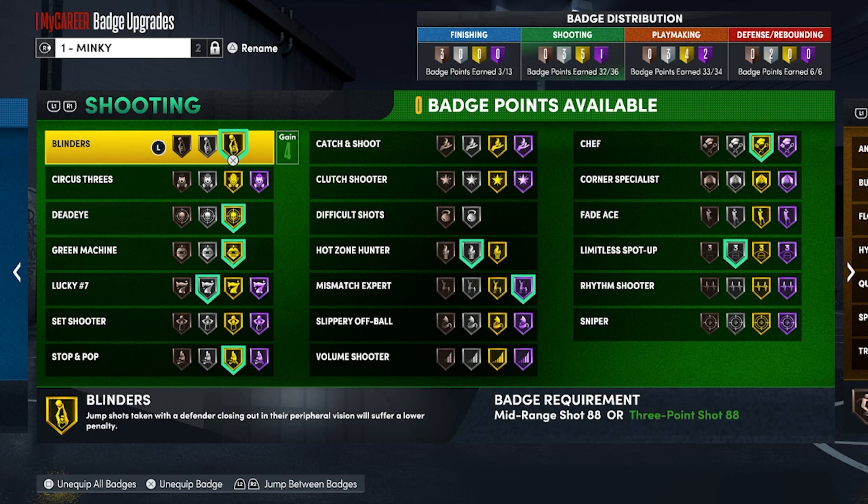Now let's get to shooting — the most important badges. Blinders was the best badge ever introduced into the game. On next-gen 21 you could shoot in between four people if they were on your side. This year, unless it's OP on Hall of Fame, Blinders does not work from what I've tested. I shoot the same shots I shot last year — I'm almost finishing my Hall of Fame Blinders build — but it just doesn't work right now.